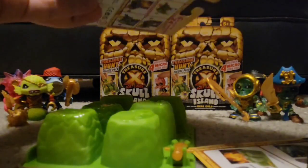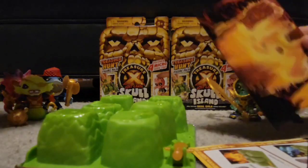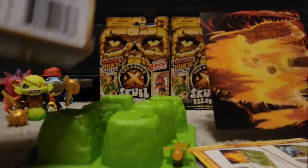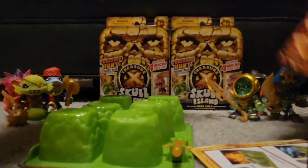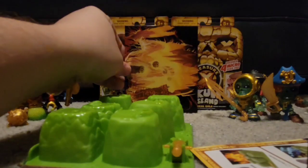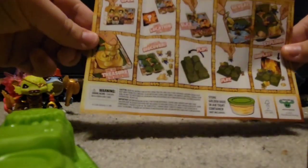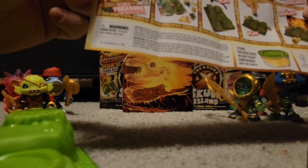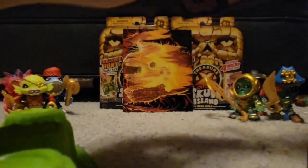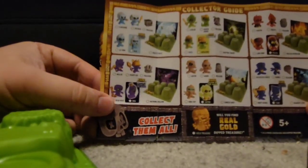We got some kind of instruction in here. Oh, this looks like a backdrop — it's going to be this one right here. The fire tribe, fire nation, fire men — whatever you want to call it. Here are your instructions for how to activate things — ten levels of fun. And here are the different crews you can get.